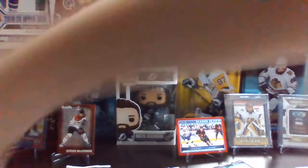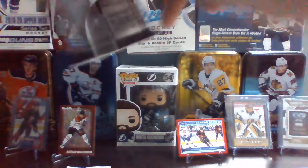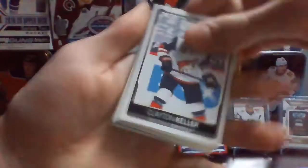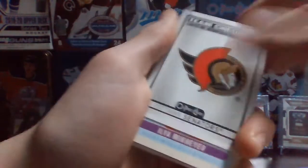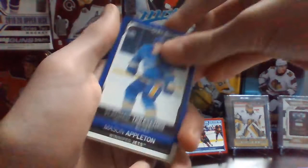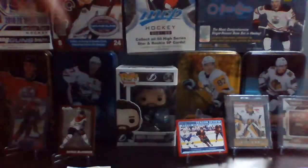Mark Giordano, Travis Sanheim, and Kyle Connor. Clayton Keller, Luke Kunin, Brendan Dillon, Team Checklist Senators — why are we getting so many Team Checklists? Ilya Mikheyev Retro, and then we have a Vladimir Tarasenko Blue, Mason Appleton, Philip Zadina, Robbie Fabbri, and Tage Thompson.